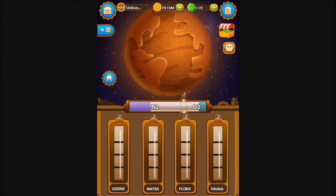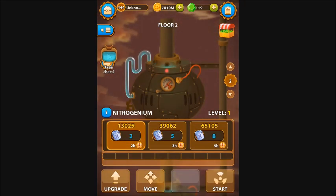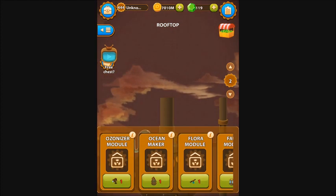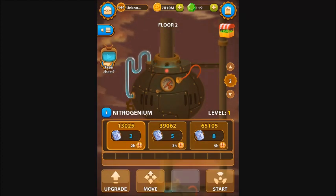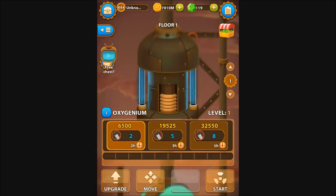First of all, we've gone ahead and already built our Oxygenium and Nitrogenium towers, as you can see here, which are the first two steps for creating your atmosphere within your Deep Town expansion. These both require oxygen and nitrogen to run.